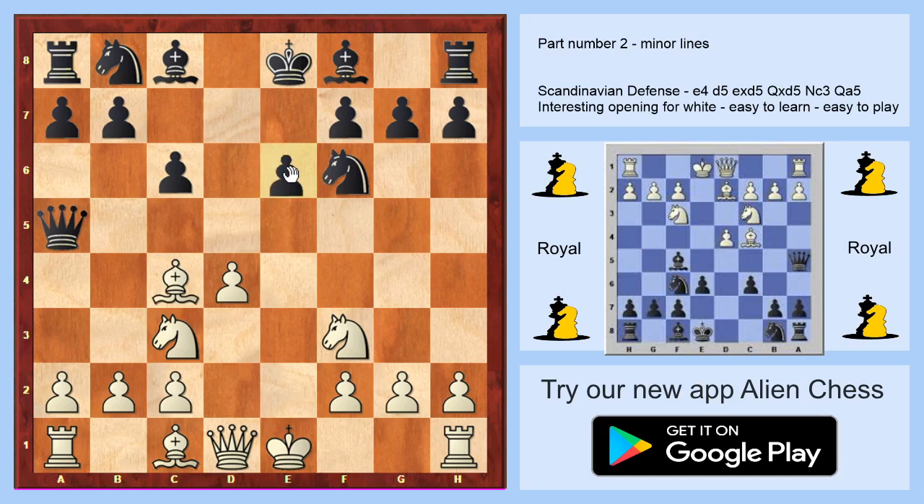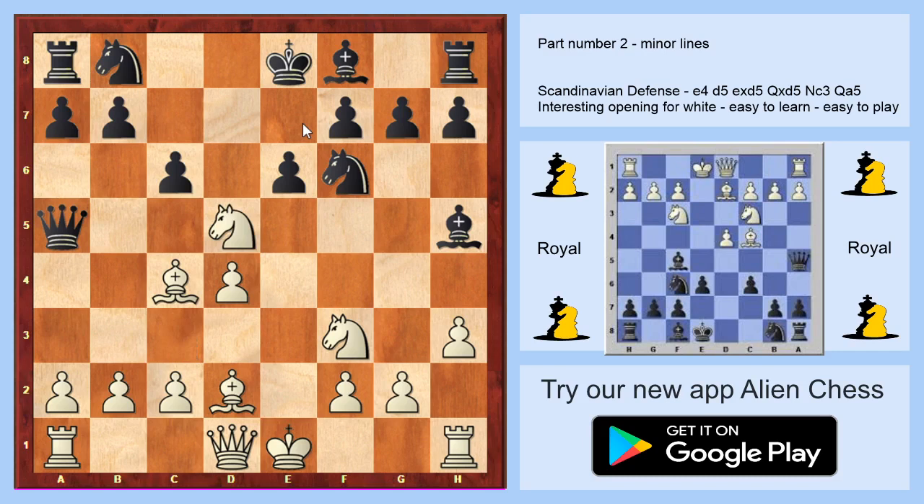We can go back to the variation with c6. In this variation we play bishop to c4 and we are waiting for the move e6. It's really important to understand that we are waiting for the move e6 — Black needs to go with the bishop first, because playing e6 now is a really bad idea for Black since the bishop gets locked behind its pawns. For this reason Black should play bishop to g4 or bishop to f5. I will show firstly bishop to g4: we play h3, bishop to d2, and we are still waiting for the move e6. It's nearly the same as in our main variation where we play knight to d5.